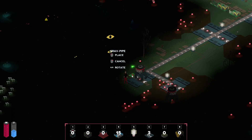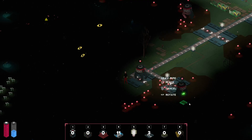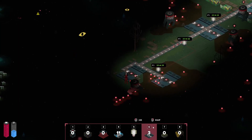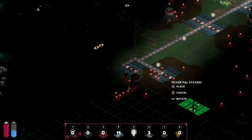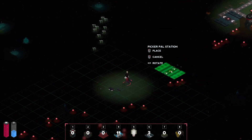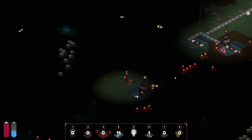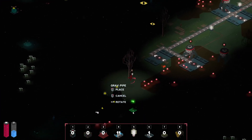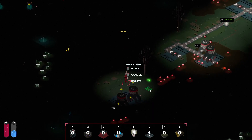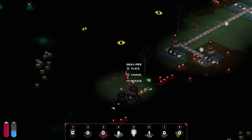Let's just send this down this way — like so. Now he should be getting to work. The next one I'm thinking, I was looking over here and there's quite a bit of them over here. I think we'll just place one, two, like that. Then we'll get grav pipes — refill my flashlight. Hopefully this is enough grav pipes — go like this and then we'll go this way.